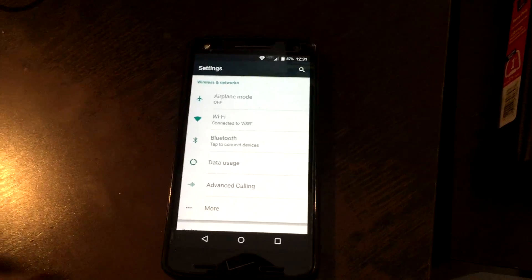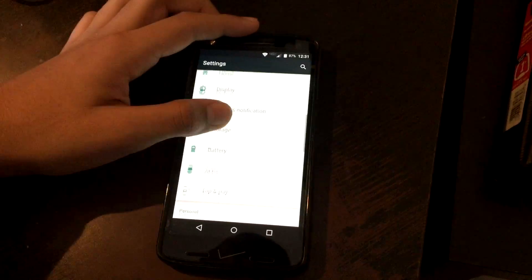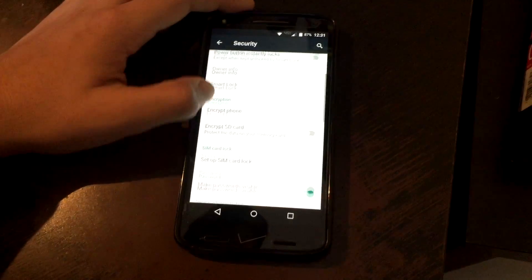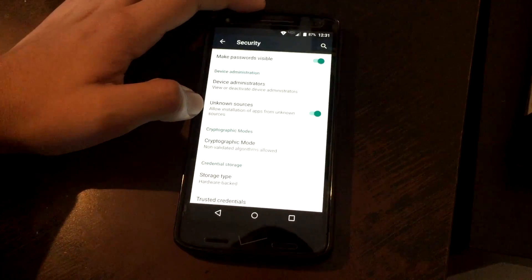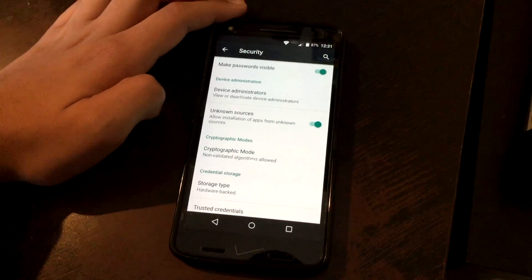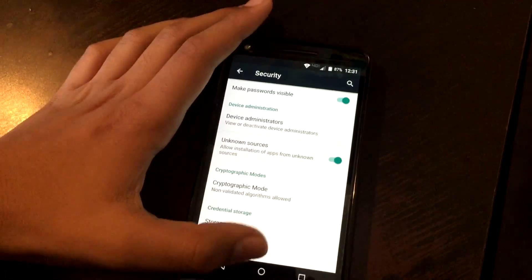The first step is to go into Settings on your Android device and scroll down to where it says Security. Go into that and find where it says Unknown Sources. Enable Unknown Sources to allow installation of apps from unknown sources — this will allow you to install the modded version of the remote play app.